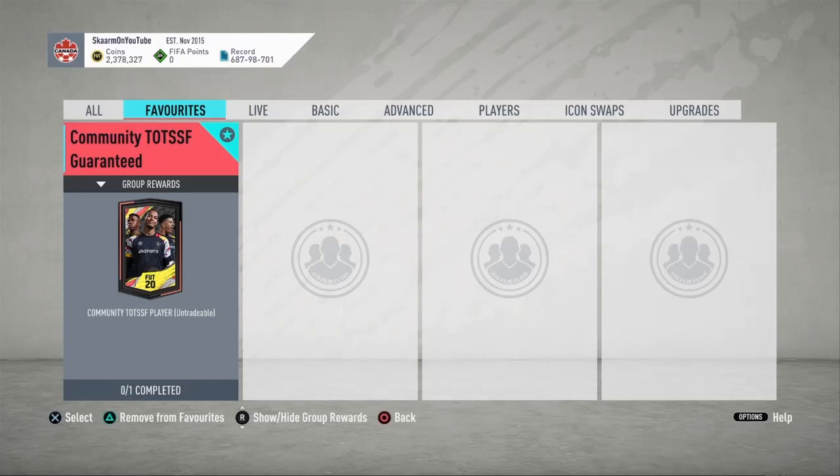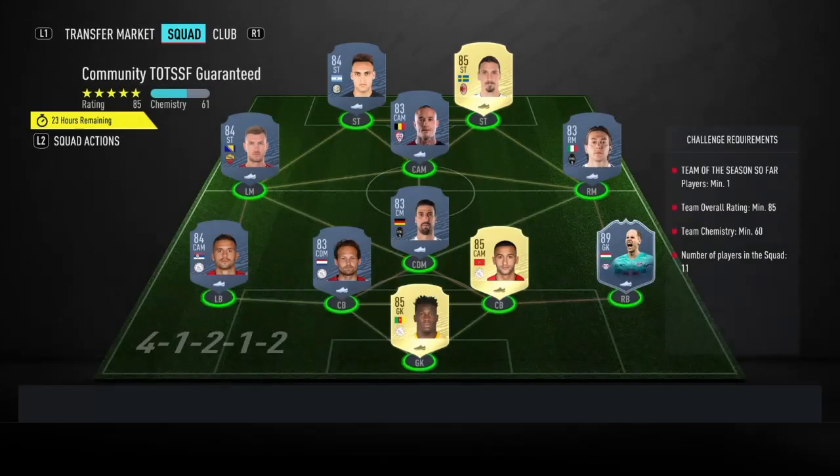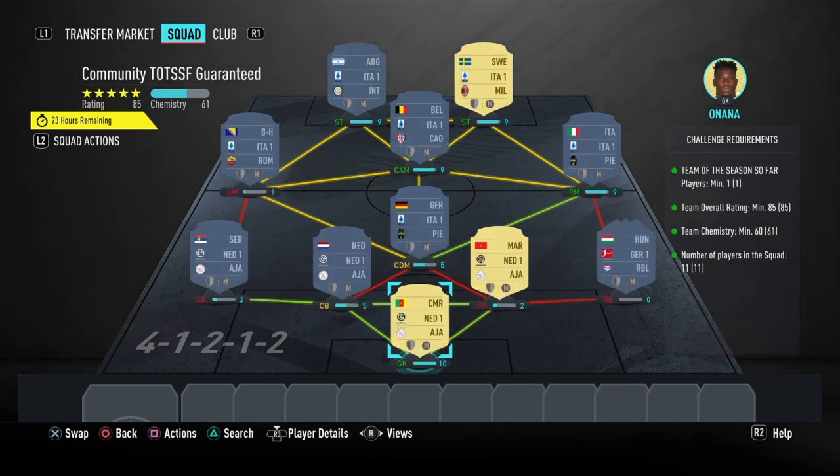What is up guys, it is Skarm, and for today's video I'm going to be putting the community team of the season so far guaranteed SBC. This is a community team of the season so far player pack — this pack is going to be untradeable, so keep that in mind. The SBC itself is going to cost you guys 80,000 coins to complete, and no loyalty is required.